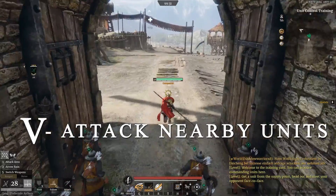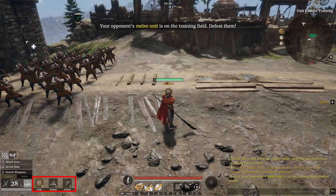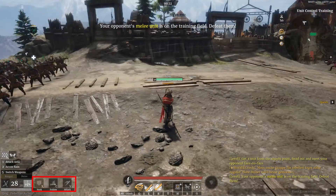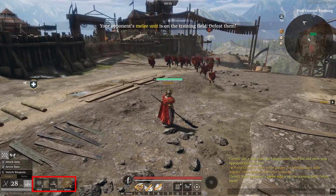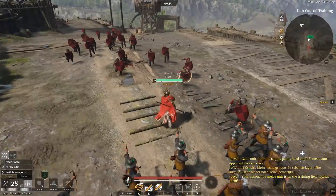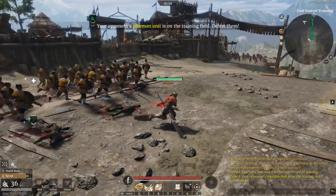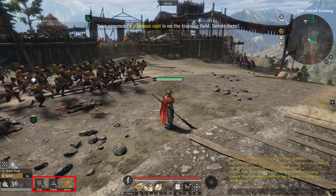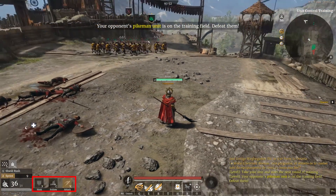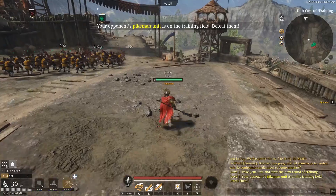V — Attack. This is in some ways similar to X, mainly for ranged units. If you have your ranged units on X holding some ground, they are going to shoot incoming enemies just like they would in V stance, and they will not move anywhere unless you hold V, which we'll get into later. But if you press V on melee troops, they are going to attack enemies they see nearby — just like on X — but in V they will attack enemies in a much bigger radius.